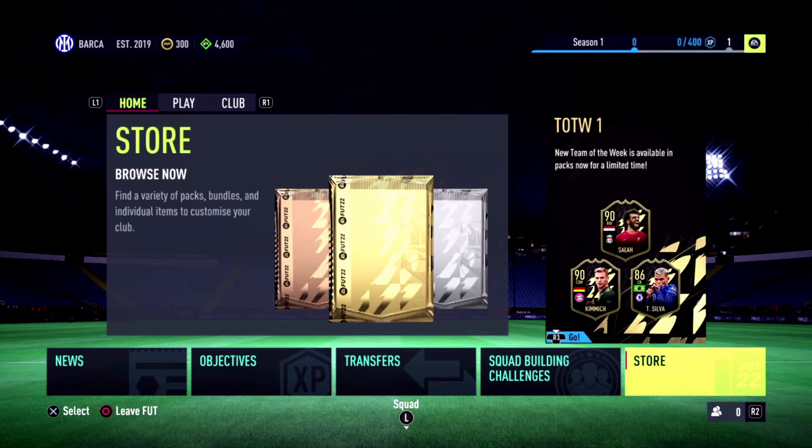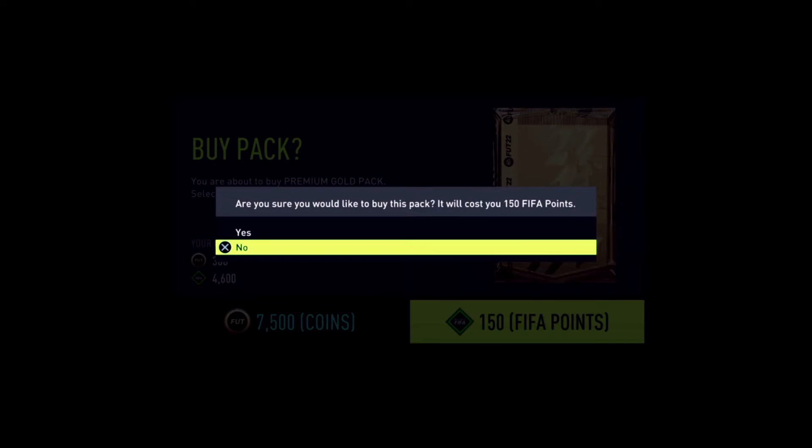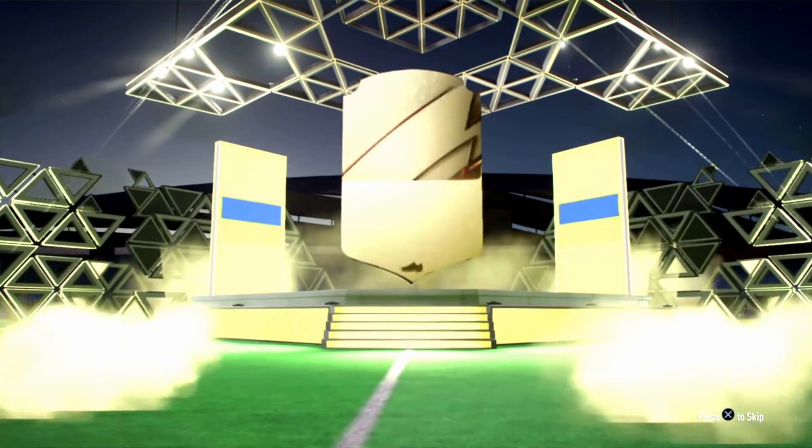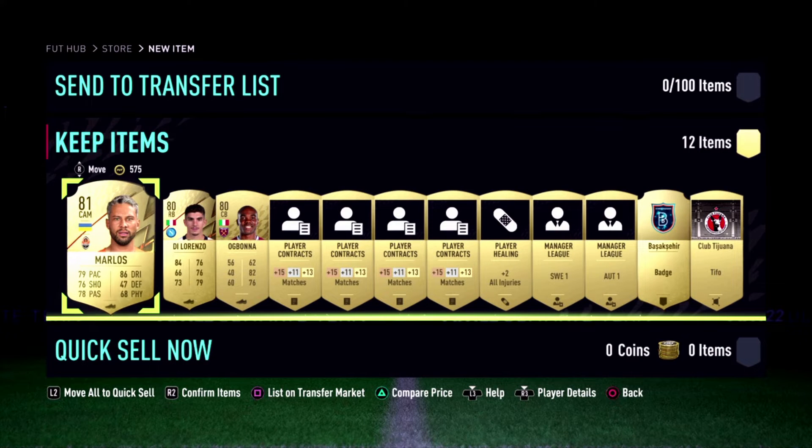We bought the Ultimate Edition of the game, so we're opening a lot of packs today — each pack was around 150 FIFA Points. Let's hope for a walkout, though honestly I know that's probably not happening. A decent card will do the job in the early stages for rivals or squad battles. The first pack gives us an attacking midfielder Marlos from Galatasaray — not going to use him, so I'll only highlight the decent cards going forward.